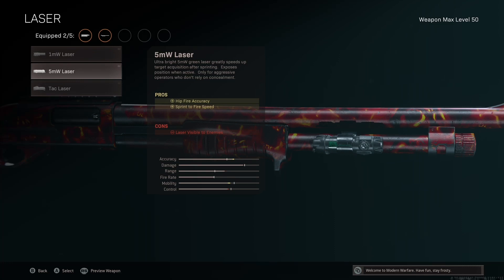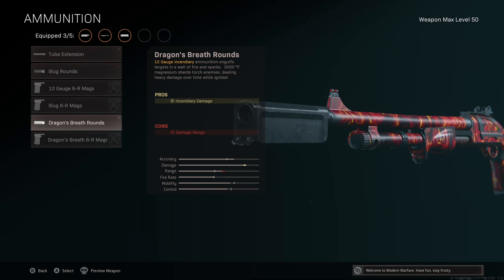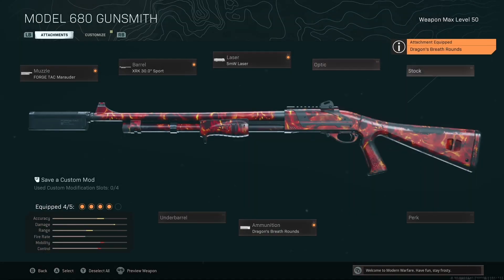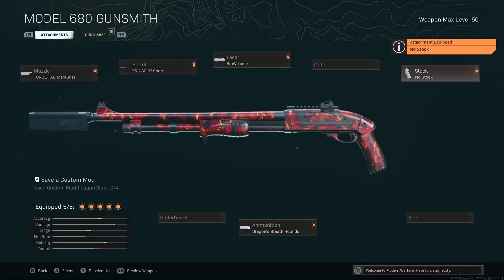5MW laser for the hip-fire, boys — you already know the vibe. The Dragon Breath Rounds: this gives it way more damage. It doesn't matter that the range is dropping, man — it gives it way more damage and an easy shot to kill up close. And then we'll be running the no-stock attachment to give us the ADS and movement speed, boys. That is the class setup for the best, in my opinion, the best Model 680 shotgun in Warzone. We're going to give this class setup a go.